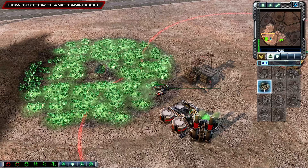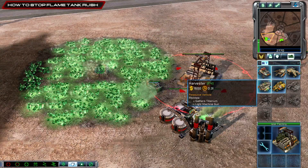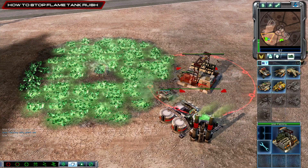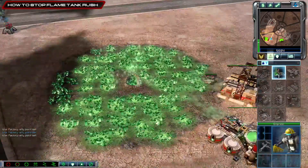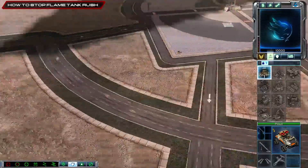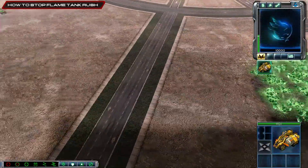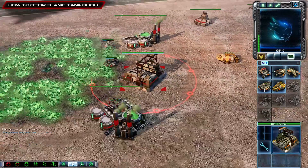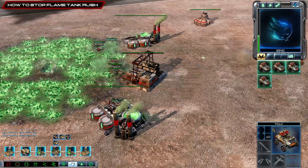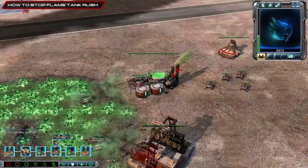Now you have a decision. If you're against Blackhand or Nod, you can either go pitbull scout, or you can do this: go one refinery, one harvester, and then one pitbull after this. All you do is send the pitbull up here and you expand. We'll have a harvester back at home, and then after four harvesters, you build four pitbulls. This way you're gonna be able to harass and attack at the same time.